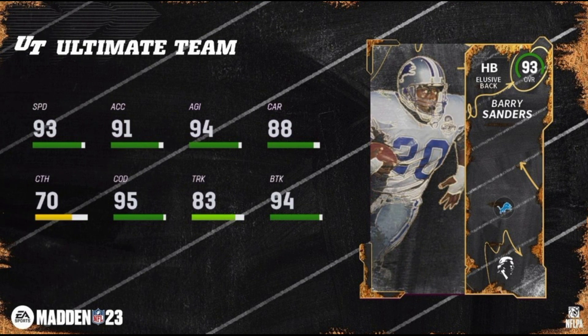We got Barry Sanders here with 93 speed, 91 acceleration, 94 agility, 88 carrying, 70 catching, 95 change of direction, 83 trucking, and 94 brake tackle. Barry only gets the Lions and Legends chemistries.